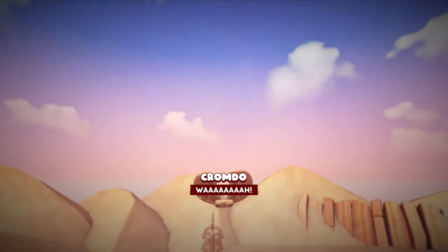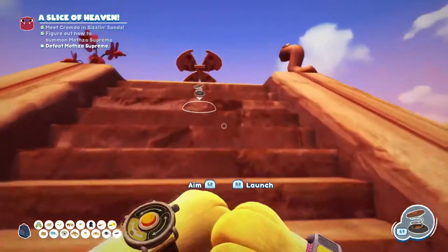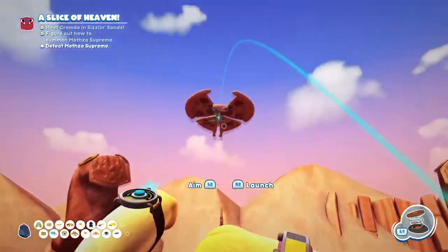That's going to start the actual boss fight, and the next thing we need to do is run straight back to the top of the pyramid and aim the launch pad at the Mothzilla.